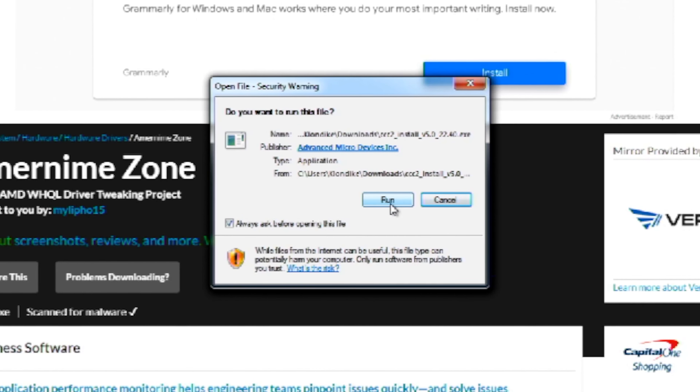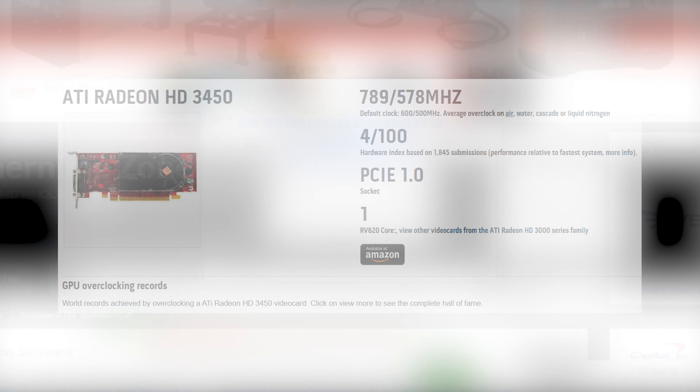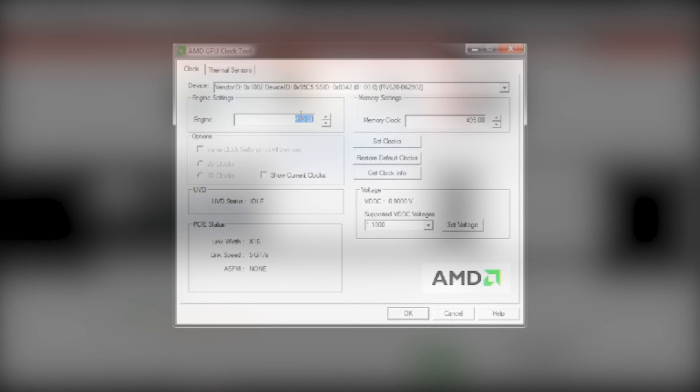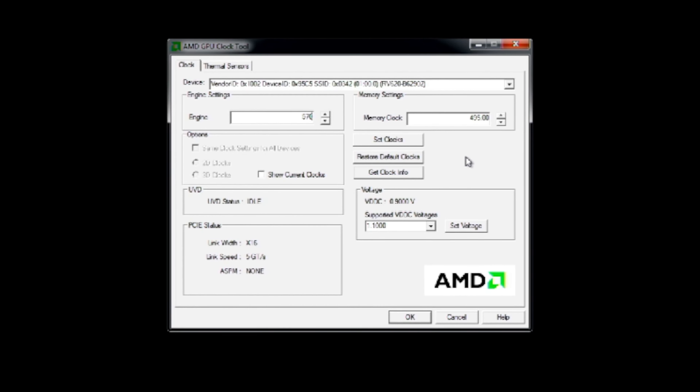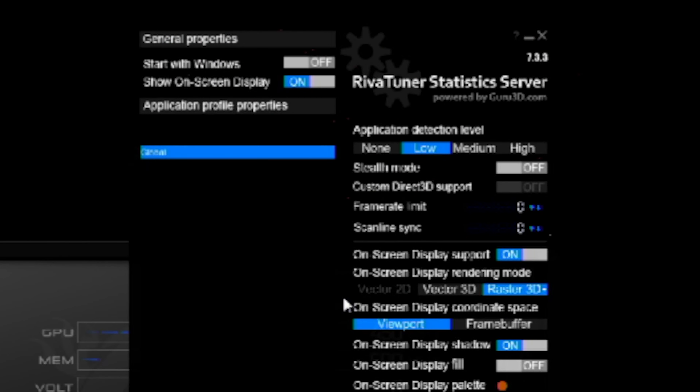Installing the Amornime Zone drivers went quick and without an issue. However, the card hated overclocking. Online, some people were able to push their 3450 to 789 MHz on the core and 578 on the memory, but I was only able to get mine up to 570 and 550. This card was essentially on its deathbed from the start, and by the end it was beginning to artifact even without an overclock.